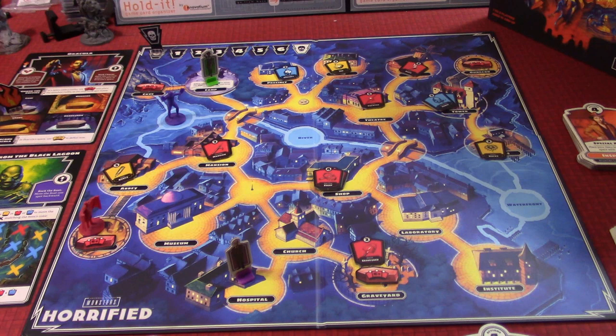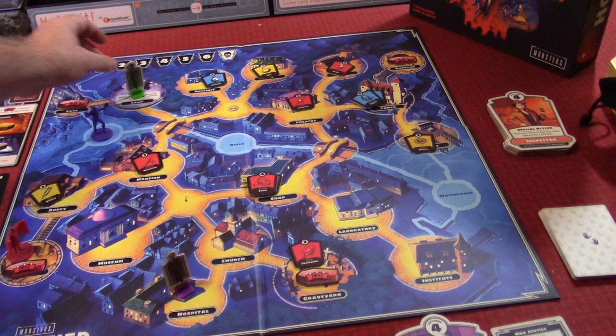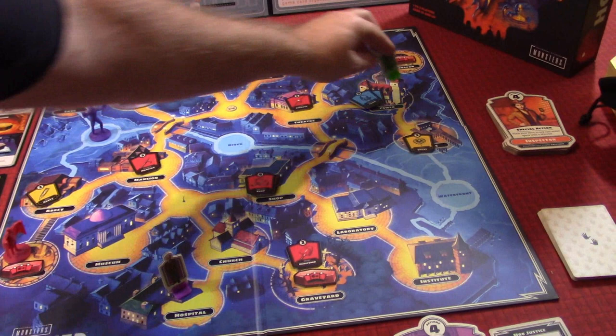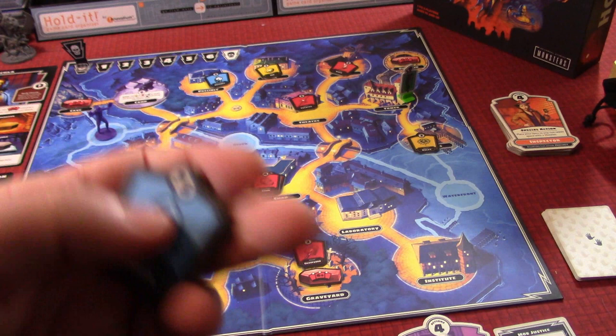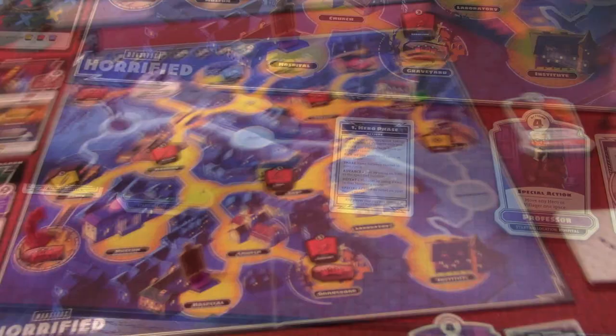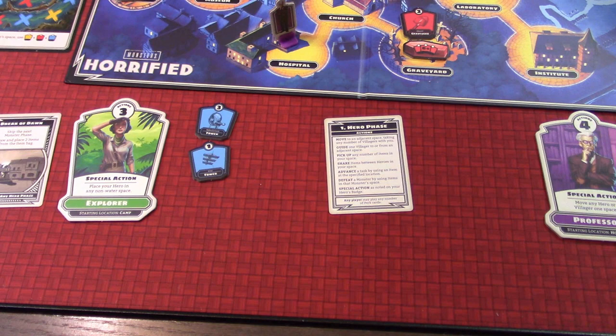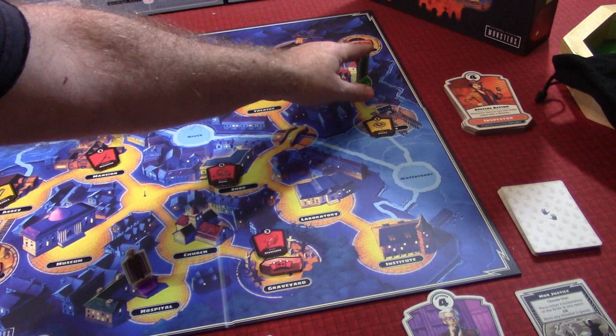The Explorer's first turn. Red items and similar are important, but we can also use blue and other things. The Explorer's special action is to place your hero on any non-water space. She's going to use that to move to the tower and grab two blue items - these will be very helpful for the Creature from the Black Lagoon. Also, when hit by a monster we can sacrifice one to avoid getting knocked out. That was her first and second action; her third action is to move.